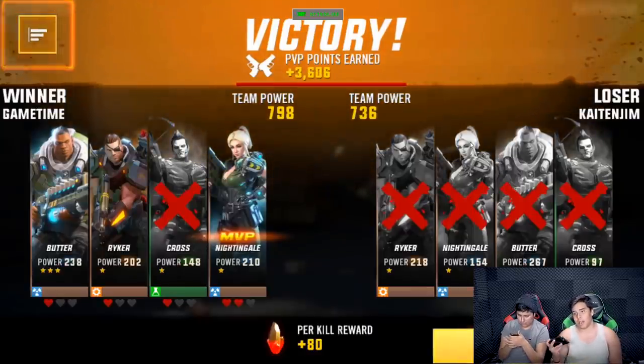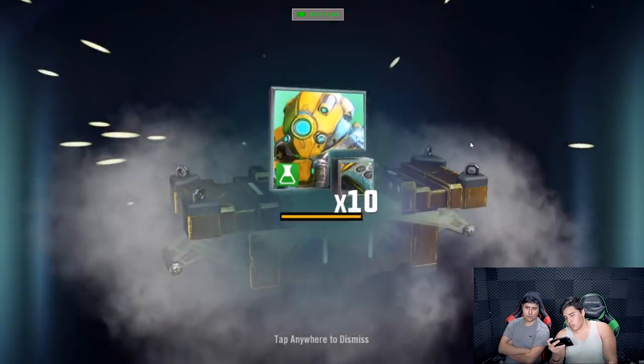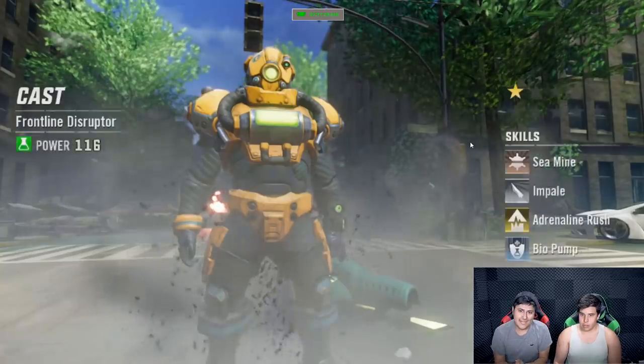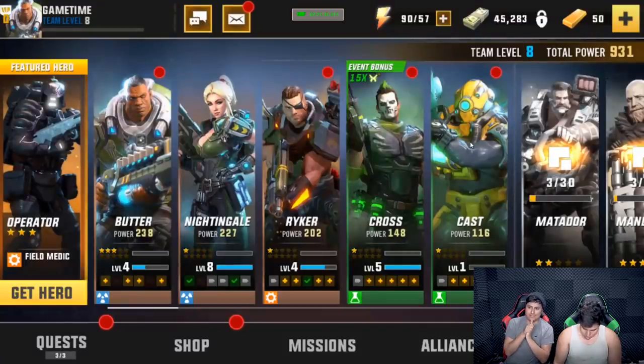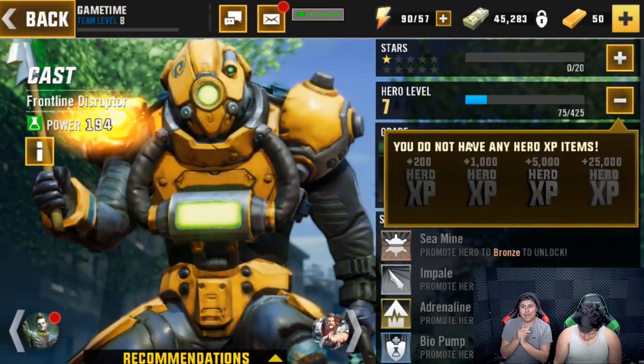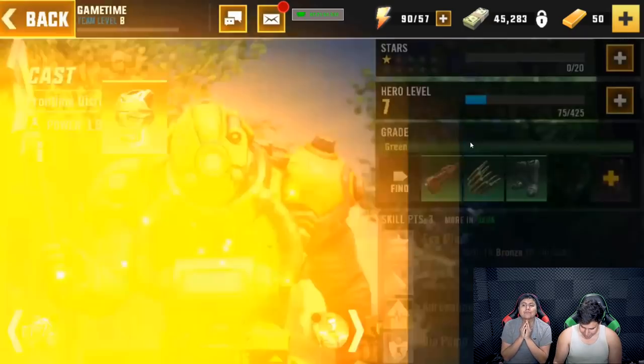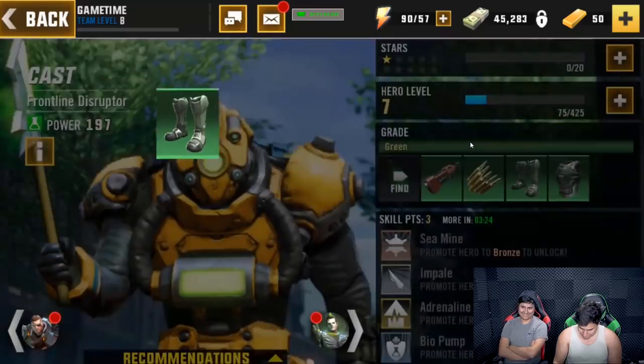I'm in Division 1 now! We open a special chest and unlock a brand new hero who looks absolutely dope. We upgrade and equip him as much as we can right away — everyone's about to be overpowered. Our team power is now 1012, so this next match might actually be a challenging one.